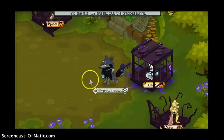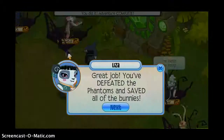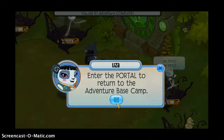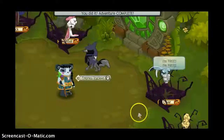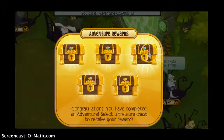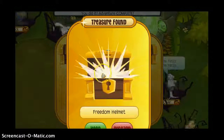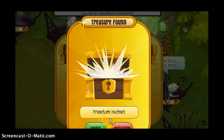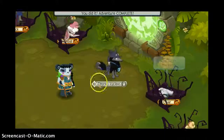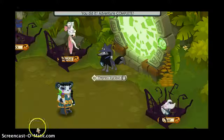Now that we have our last key, let's get our prize. 'Great job, you defeated the phantoms and saved all the bunnies. Enter the portal and return to Adventure Base Camp.' What I usually get is this one — I've gotten dens and pirate swords in here. Freedom Helmet! You can get really good gifts with this. It will be a hard adventure. Anyway, I hope this helped. Bye, guys!